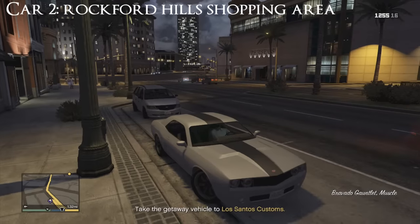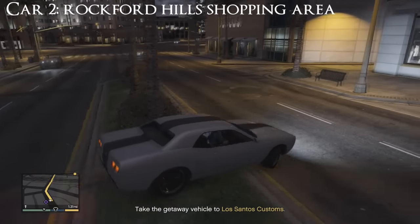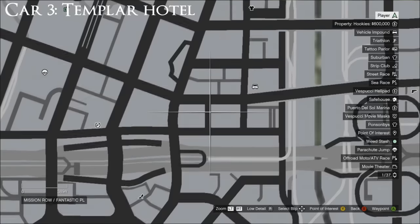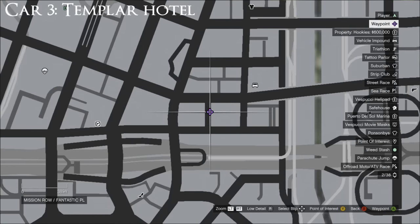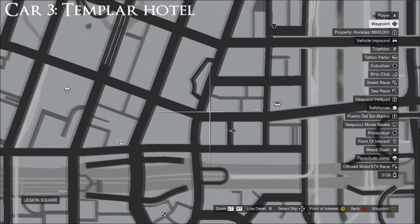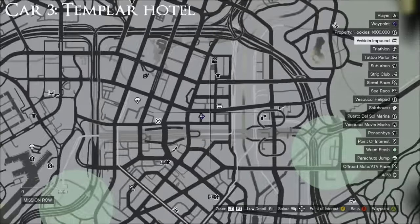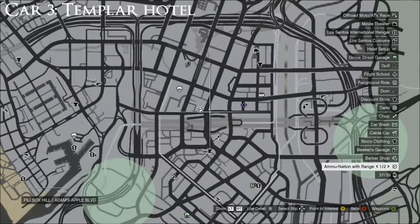Do exactly the same as you did last time for this car. The third and last car will be near a Templar Hotel. You can see it's near a shooting range — there's exactly what it is on the map. And there's a vehicle impound just to the right. And there's the shooting range.